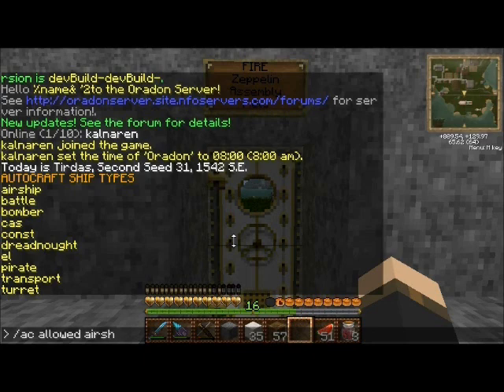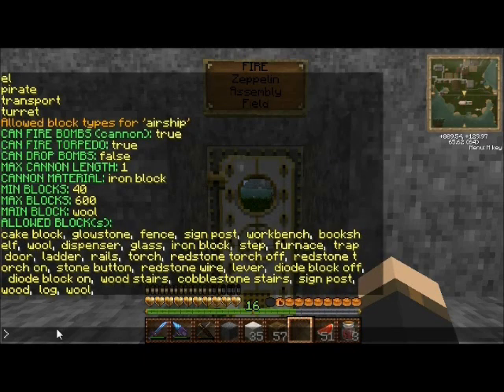So if you want to view an airship you can type AC Allowed Airship and press Enter. Make sure after you bring that up you hit T again so you can actually view the entire report, otherwise you won't see all of it. This shows the allowed block types for airship along with some of its statistics.